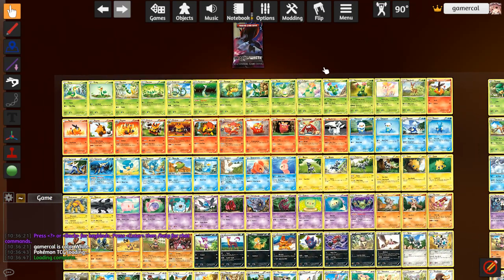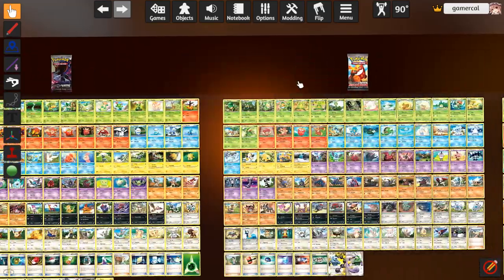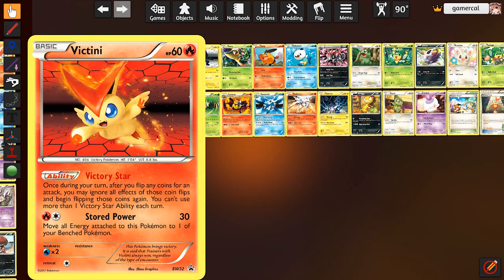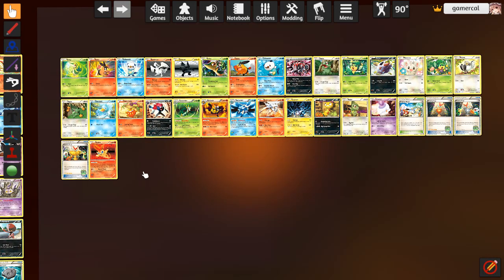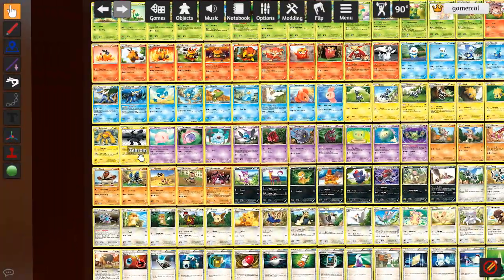The 2013 format was a very confusing one to work out the rotation for. On principle it's straightforward — we're moving to Next Destinies on, and Black and White promos 33 and higher are legal, so the 32 that we have here are rotating. But the problem is there are a bazillion reprints during this time, either already in the format or ones which are coming up, and it's a nightmare trying to work out what is and isn't actually legal here.